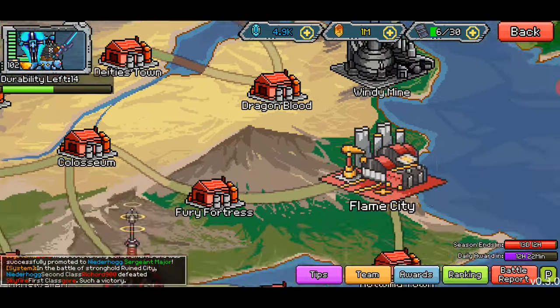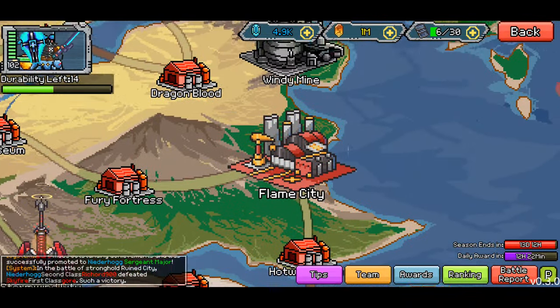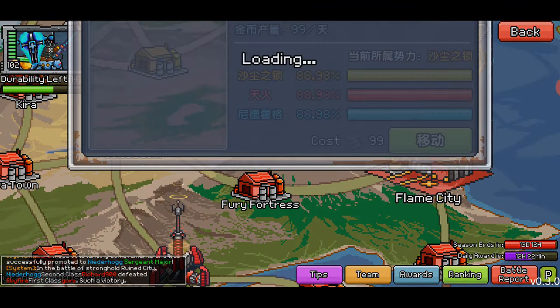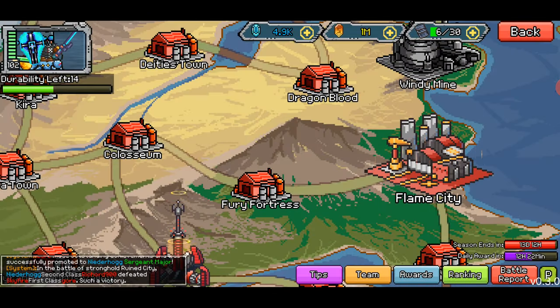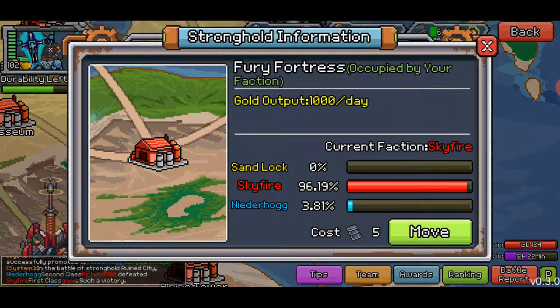So when it starts off, you pick a faction — you got blue, yellow, green, red. Pick a team and you just go for it. So we start off at Flame City. If you click on this you can see what's going on — you're getting production for each of these buildings. The more of the map that you control, the more stuff you get. Whoever has the most stuff wins.